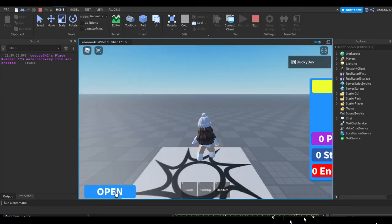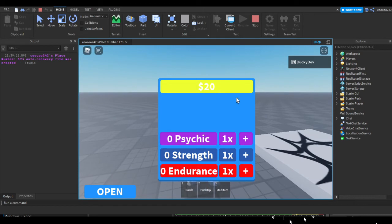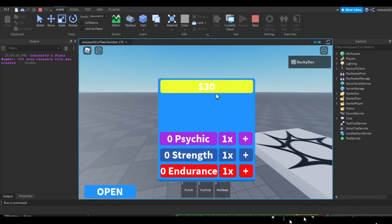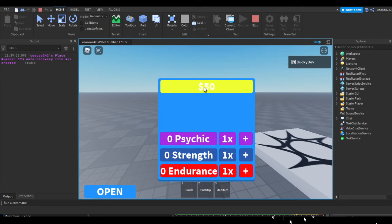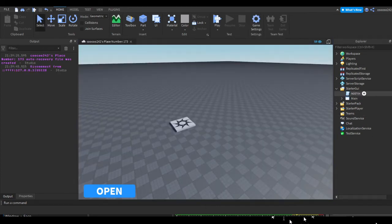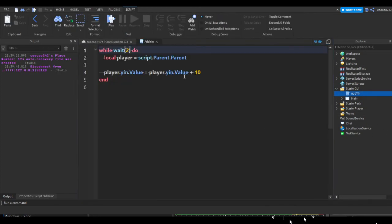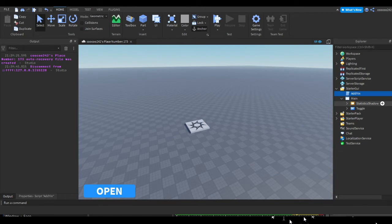As you can see our yen is increasing every two seconds. We might not be able to increase the multiplier since it's being added differently, but that works. I'll change the time back to 30 seconds.